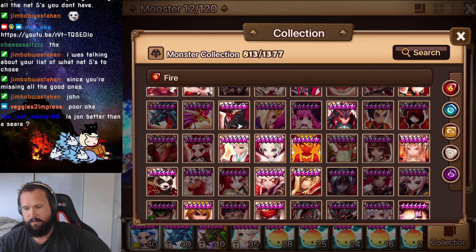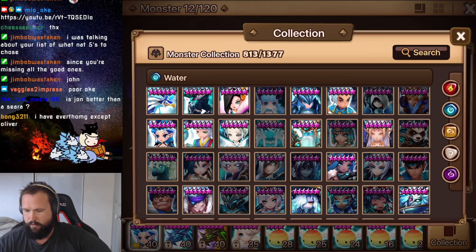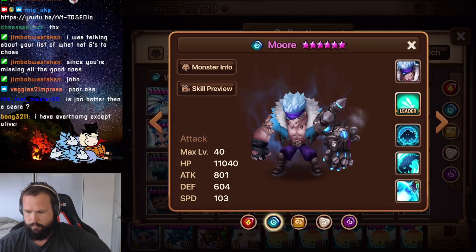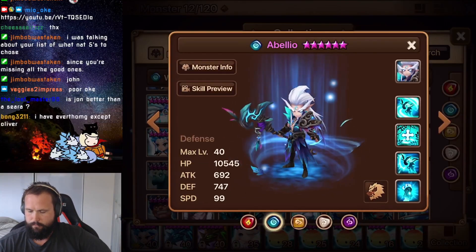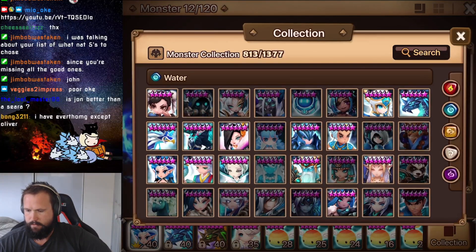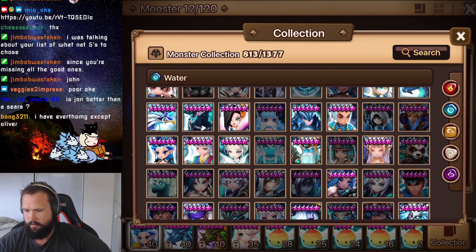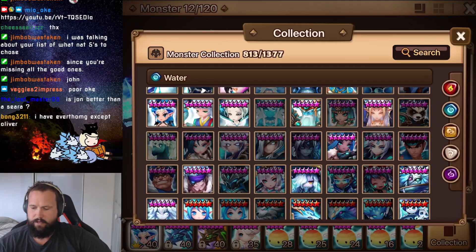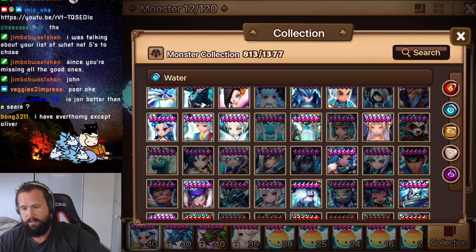That's probably it for the fire units. Now the water ones — top tier, we've got Nana for sure, Maw for sure, and Abelio. Those three — Nana, Maw, and Abelio — are the top tier for the water ones that you'll be looking for.